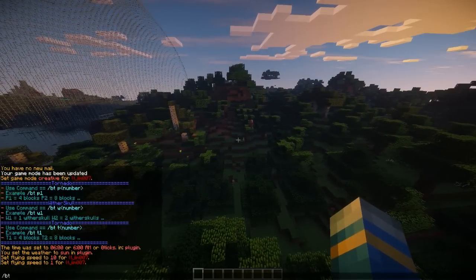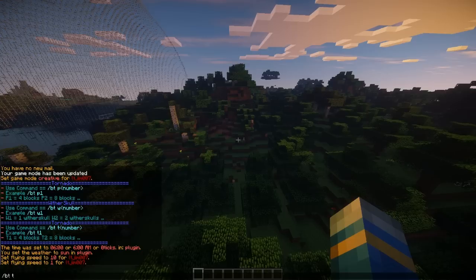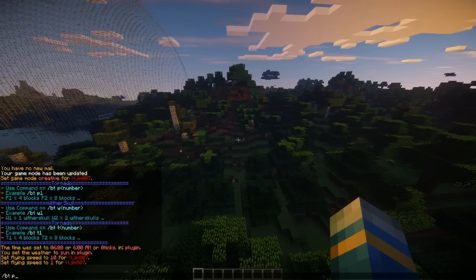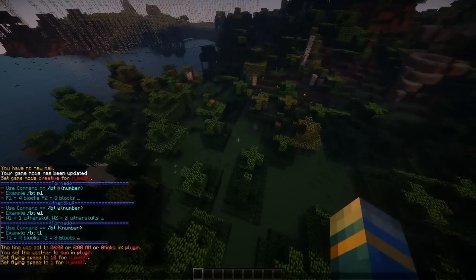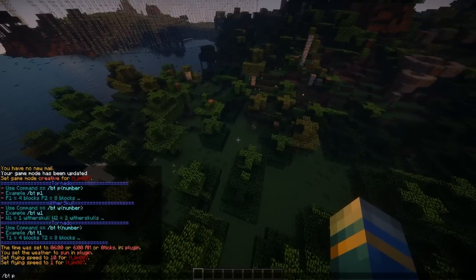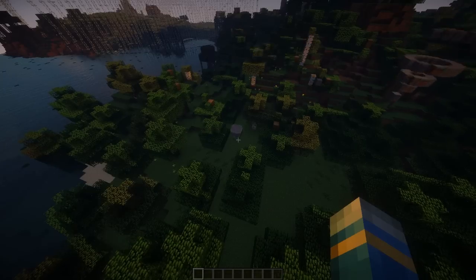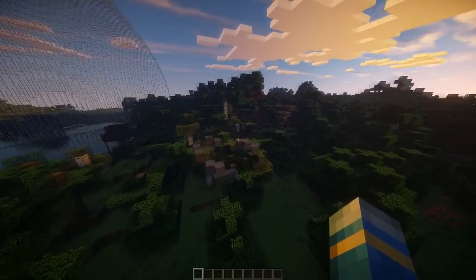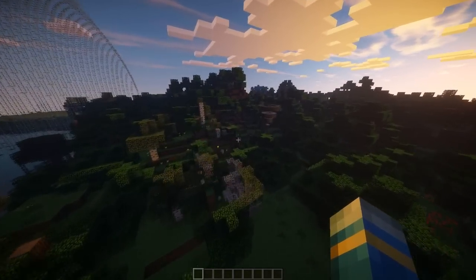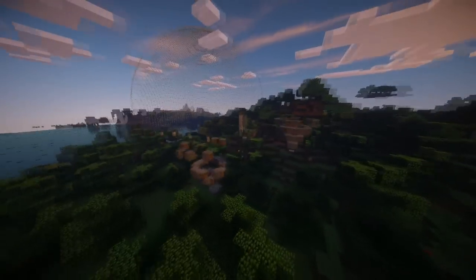The final commands are either 'bt p' or 'bt t'. 'bt p' means the tornado doesn't move - it stays in that spot, which is useful if you don't want to destroy a spawn. If you use 'bt t' the tornado will move around and fly about. Now it's in the middle of that tree - very cool.